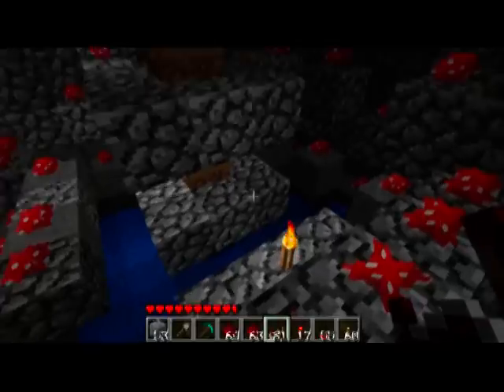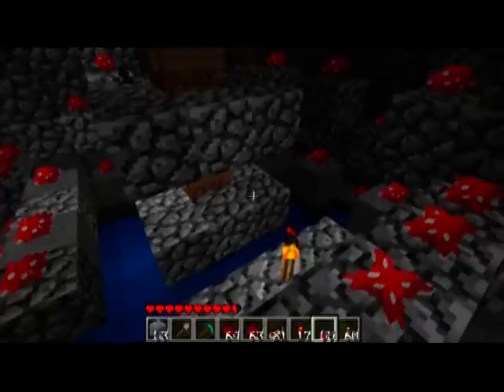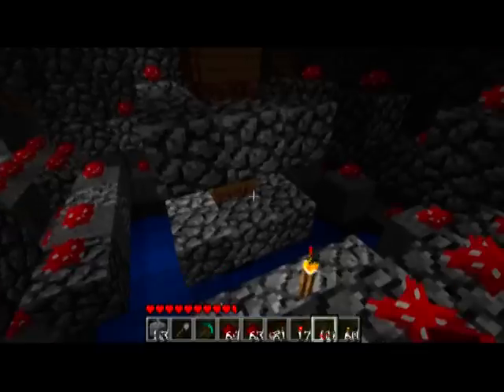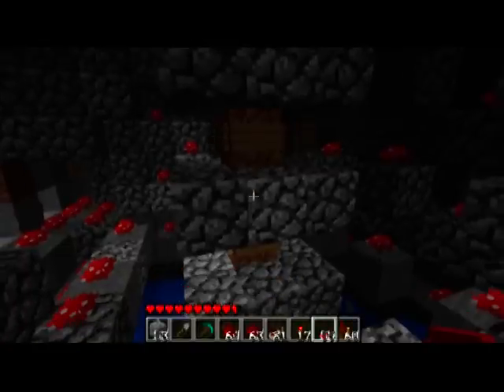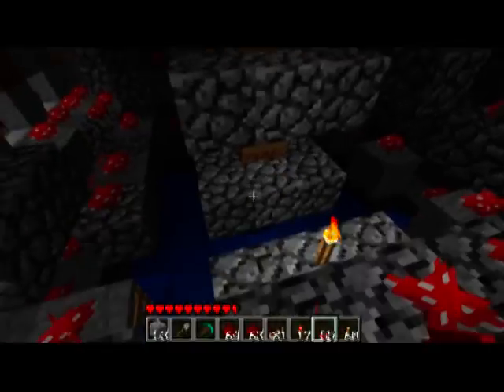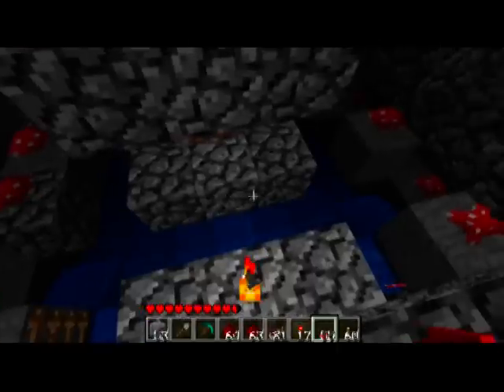For mushrooms to grow, they need no light. For them to pop out, they need light. This variable lighting source — inside of the lava, sign, dirt, cobble tube — is what allows that to happen in this device.